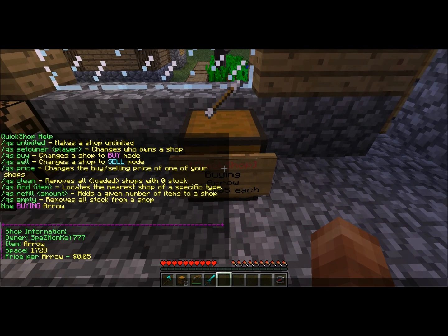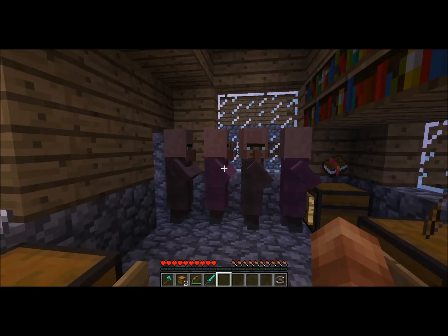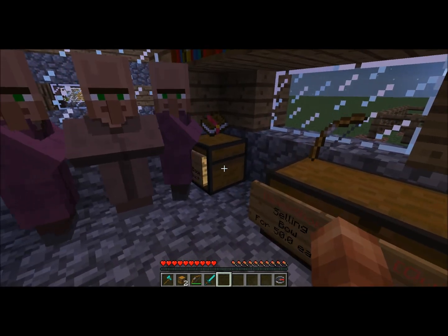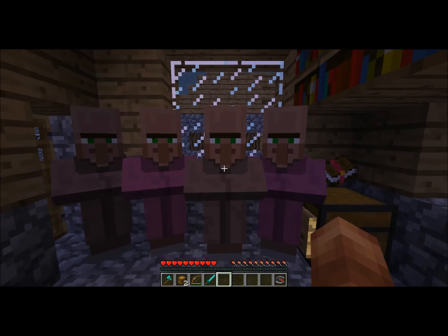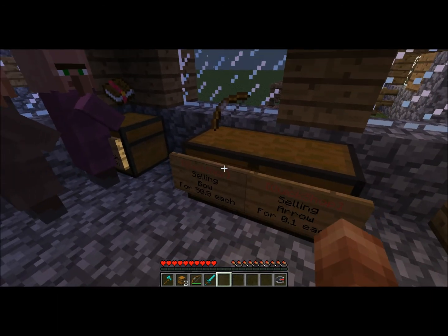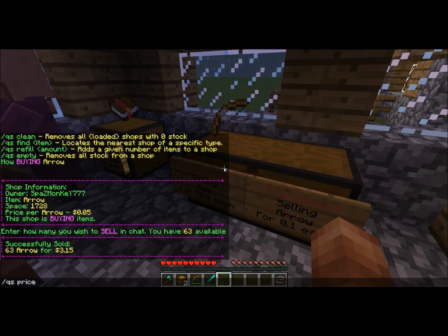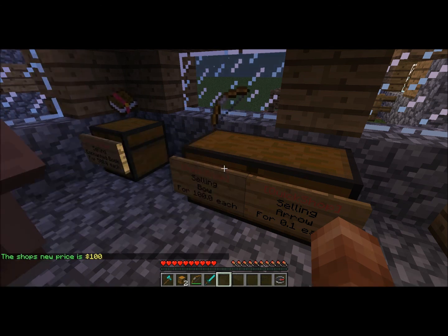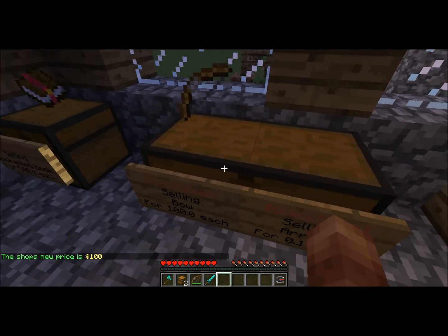Now the other command is QS price. Whatever shop you're facing — let's say we want to increase the price of bows, they're 50 bucks each, and we want to change it to 100. You just type 'QS price 100' and voilà — you've now changed the price to 100. It's as easy as that; it applies to whichever shop you're facing.